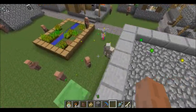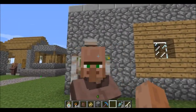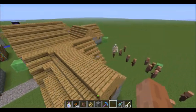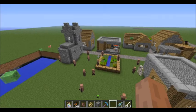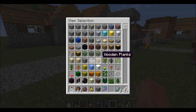Iron Golem! He looks really mad — red eyes. Look at his derp eyes, why are they facing two different directions? The requirements for this to spawn is at least 15 villagers and one house. To qualify as a house, it has to have a door.